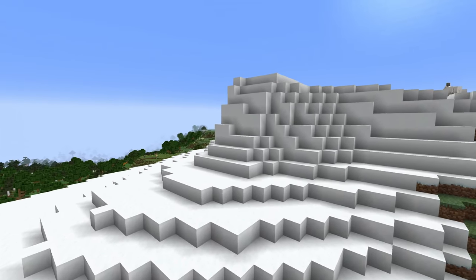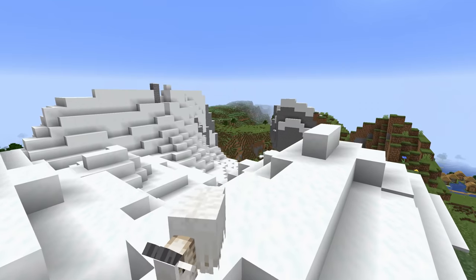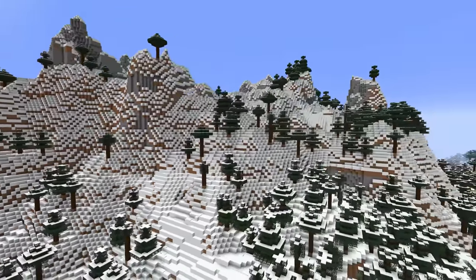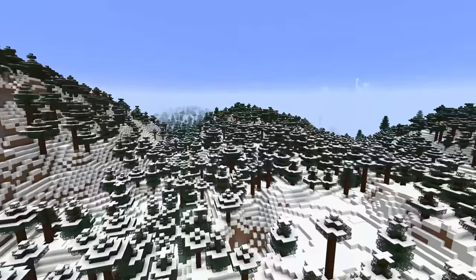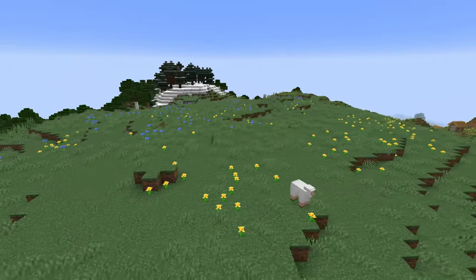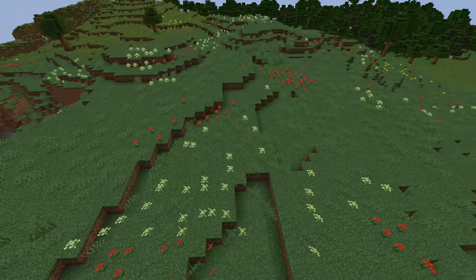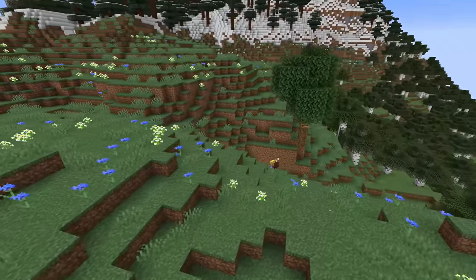Moving down the mountainside we find the snowy slopes biome: very snowy terrain that also generates powder snow that'll trap the unwary explorer. Here you can also find rabbits and goats. Another new mountain biome is the grove: a snow-covered biome with spruce trees found on hilltops or beneath mountain peaks, where you can also find powder snow. Wolves, rabbits and foxes all spawn here together with the common Minecraft animals. The final new mountain biome is the meadow: a large high-altitude grassland biome with lots of flowers. Each meadow tends to have its own unique flora. Meadows are mostly open but can have a few trees, which are more likely to have bee nests. In meadows you can also find donkeys, rabbits and sheep.